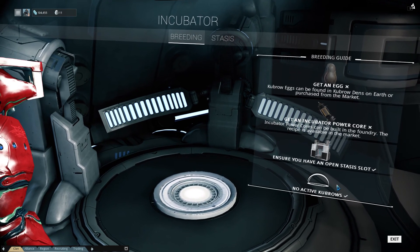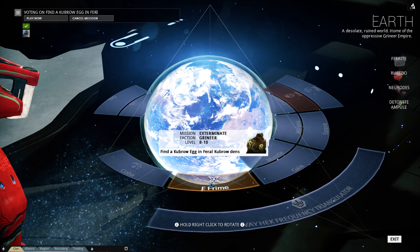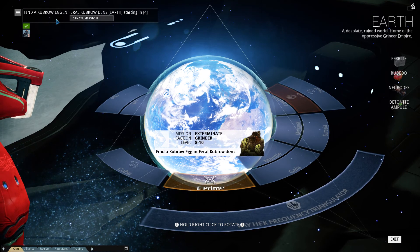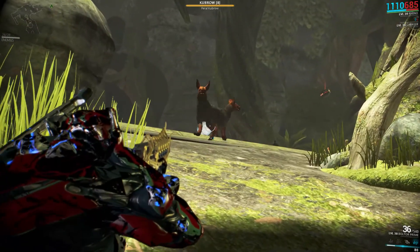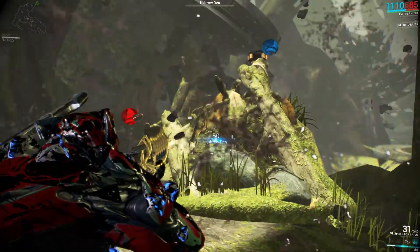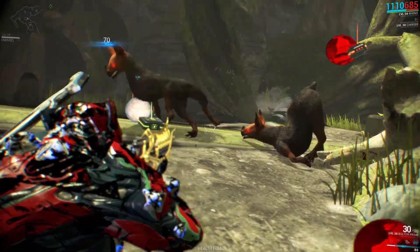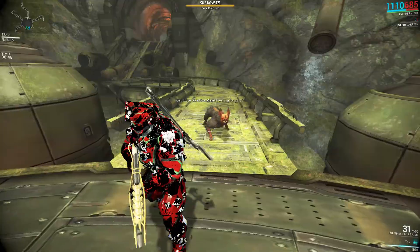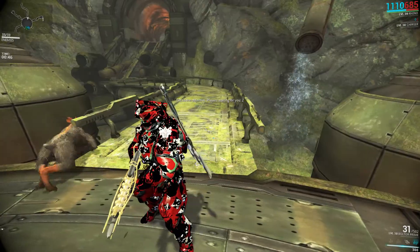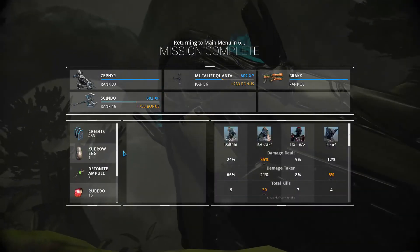There's the list we need to breed this puppy — this little Kubrow puppy. First of all we need to get an egg, and where do we find these eggs? On Earth! E Prime is the name. And this Kubrow is now dead. There you have it — these are the Kubrow dens and the Kubrows themselves, and there you find the eggs. My tip is: carry a carrier with you, because these eggs are not easily found.